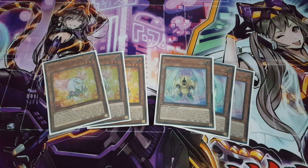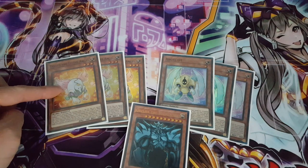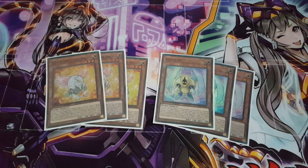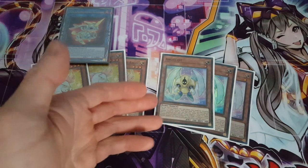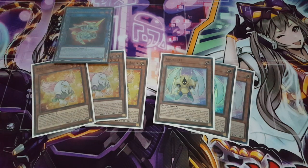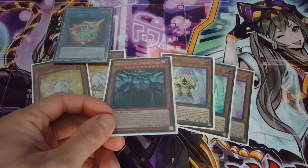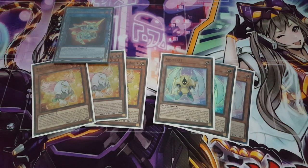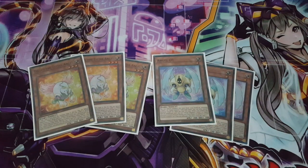Here's a quick combo: if you have a god card, Angel 01, and Teleis — normal summon Teleis, reveal your Obelisk to special summon Angel 01, then link Teleis away to go for Almirage, getting your token. Since Angel 01 gives you an additional normal summon, you tribute your three monsters to summon Obelisk. It's a three-card combo for one god, but bringing out a god is worth the payoff — that's just the nature of the god deck.